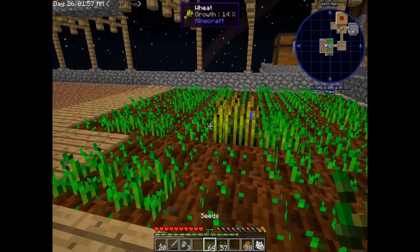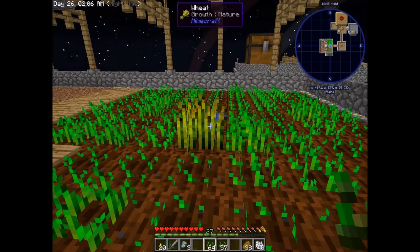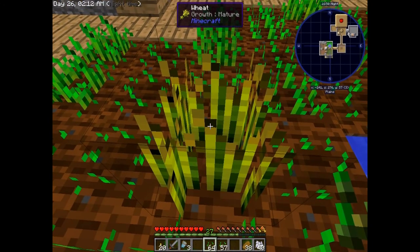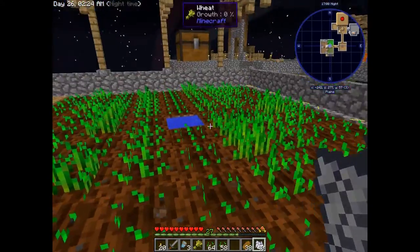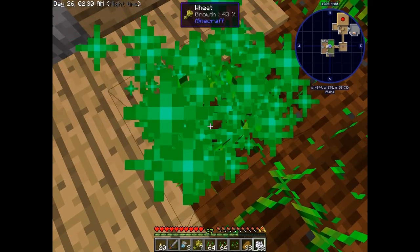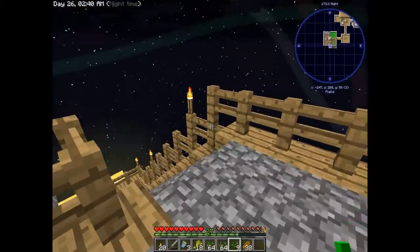Now if you guys are wondering how I got these seeds — I don't know if this is vanilla or a mod, since I haven't played vanilla since 1.8 — but if you right-click a fully grown crop, it harvests it and gives you the extras but doesn't remove the plant, so you don't have to replant. I'm just standing over one and holding right-click with bone meal, and it'll run through and give me all the seeds and wheat I can get. That's how I'm going to get a bunch of seeds, because we're going to need a bunch for this Hatchery mod.